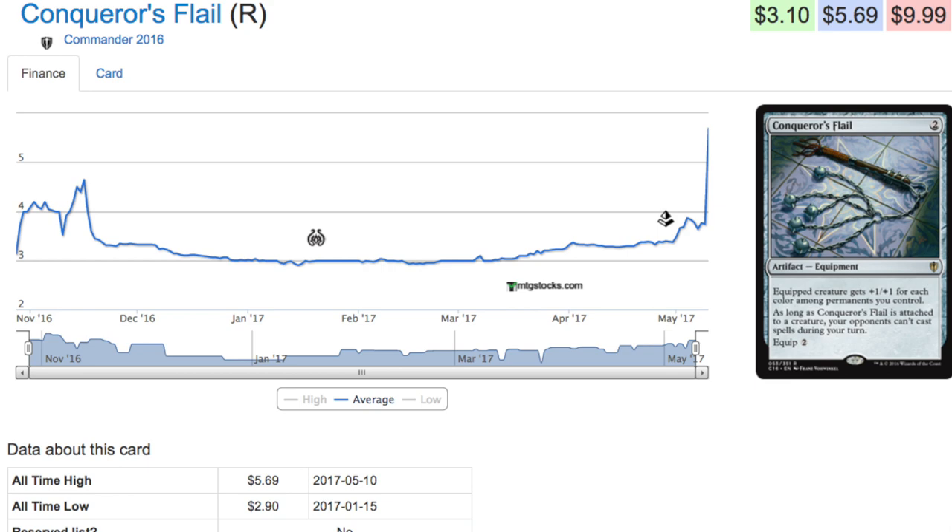EDH-exclusive cards and Commander products are very interesting for speculation, especially if that Commander product is out of stock and older. Commander 2016 is currently out of stock and not being reproduced, though you can still find them at Target, Walmart, Kmart, or Barnes and Noble. You'll see spikes happen on these cards — it's a very natural cycle. Will these spikes last? Probably not. I remember Toxic Deluge was the premier card and now it's not as valuable. Chaos Warp used to be really pricey too. When Commander 2016 goes out of print, cards specific to it will go up in price.